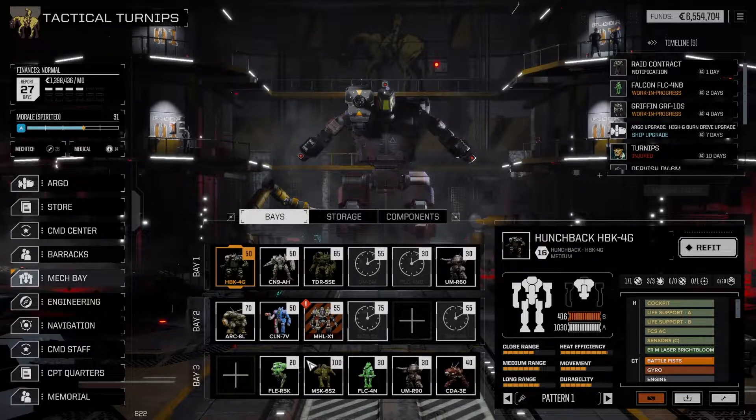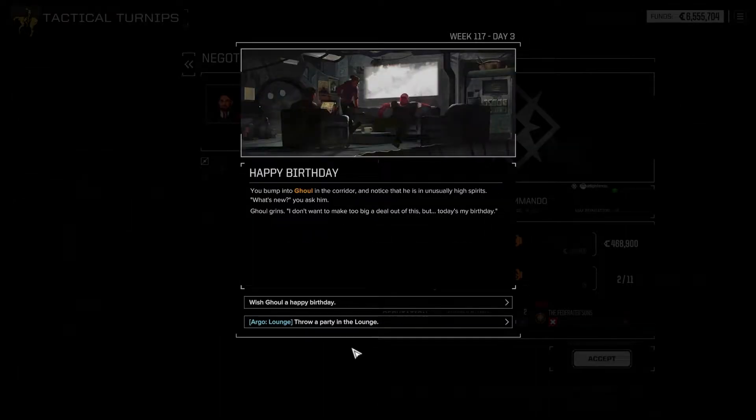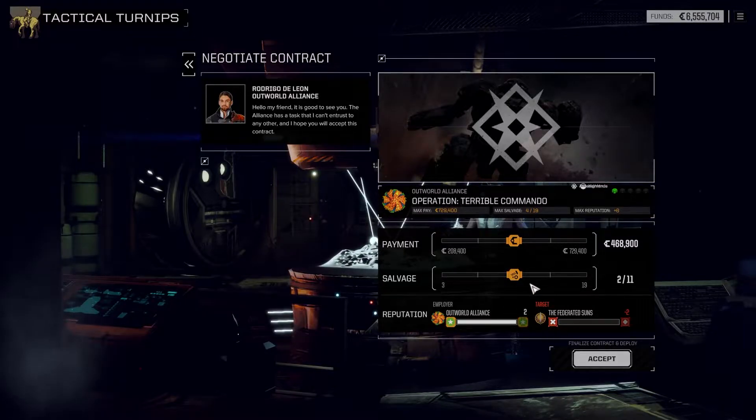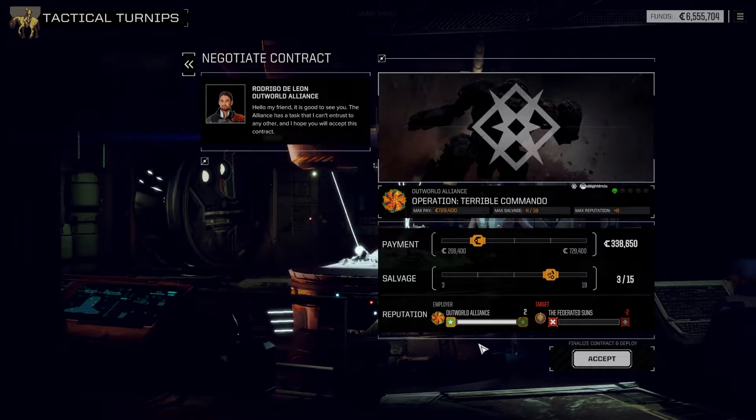We got a pretty good complement. Superby will go back out. We'll bring out the Chameleon as one of the lighter ones. Let's go — Flyswatter, launch that bad boy. You bump into Ghoul in the corridor and notice he's unusually in high spirits. Today's his birthday. We've got a lounge — we're gonna throw you a party, bro. Morale increase. Now let's go kill some dudes. This is a one skull assassination.